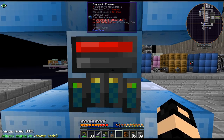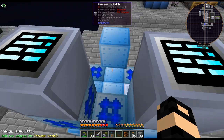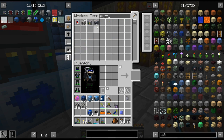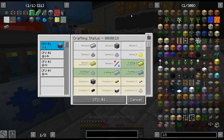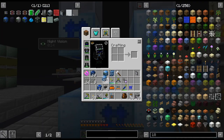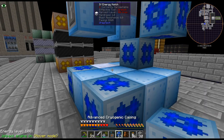All right — input bus, energy hatch, maintenance hatch — yeah, oh, it needs a muffler hatch. I do not have a muffler hatch on me... actually I do. No, I do not. All right, we're good — I don't need a vacuum freezer for that. Probably put it on the back right there.